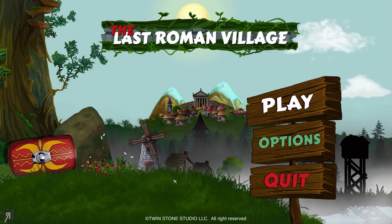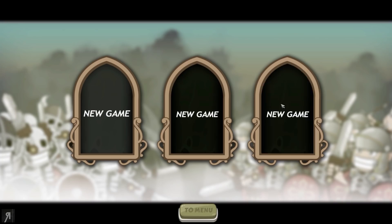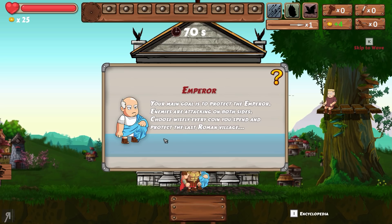Hello reformers and welcome to a special feature of The Last Roman Village. This game key was provided by IndieBoost and there is a link in the description if you'd like to check it out. This video is not sponsored but I thought you might be interested in this because it is very much in the vein of Kingdom. Your main goal is to protect the emperor — enemies are attacking on both sides, choose wisely for every coin you spend and protect the last Roman village.